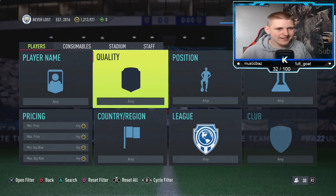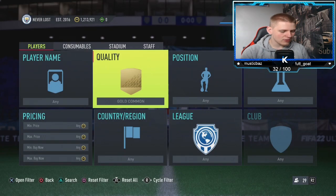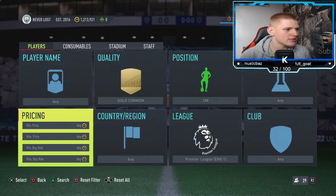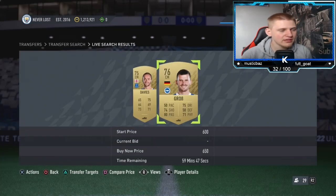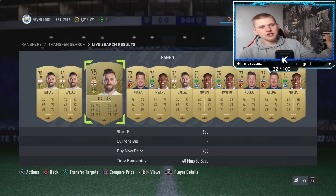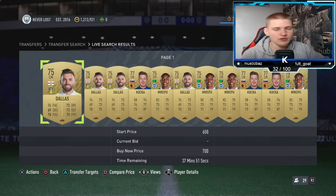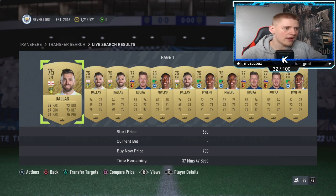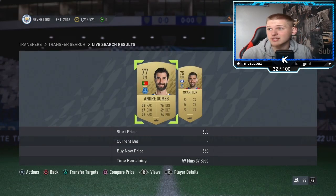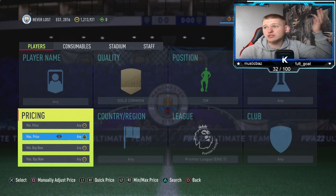Jumping into the second method — it's going to be a mass bidding filter. I haven't done one of these in a long time, but they have brought player picks out. It's going to be gold common, position center mid, chem style any, nation any, league Premier League. Keep going up until you find the buy now price. 700 coins is about what they go for. If you have over 100K, I'd go for 700 as they'll sell in the first half hour to an hour. If you don't have many coins, I'd sell for about 650 — they'll sell pretty much instantly. I'm going to go for 650 today, so you're losing about 35 coins on tax.